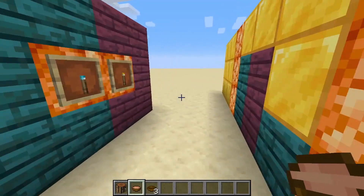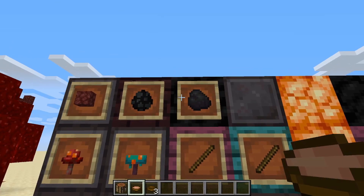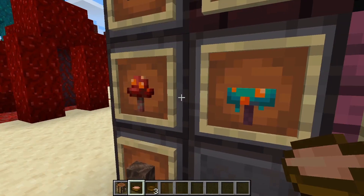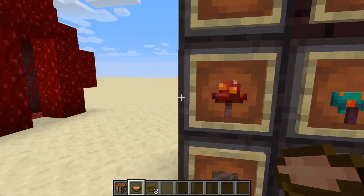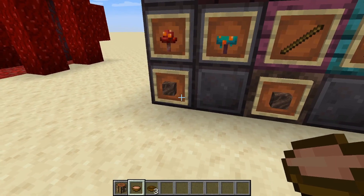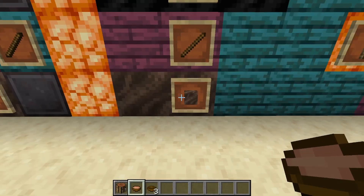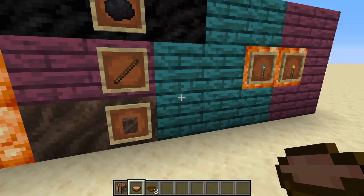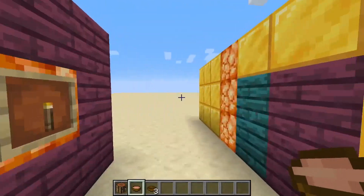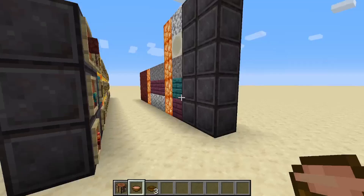My next suggestion is for light. In the nether you can find wither skeletons which drop coal. In the crimson and warped areas you can get sticks, and in the soul sand valley you can get soul soil. This allows you to create torches — or even better, soul fire torches. If you have a base in the nether, you need to light it up, and now it's possible to do that using only nether resources.